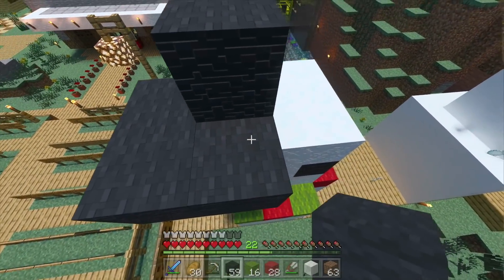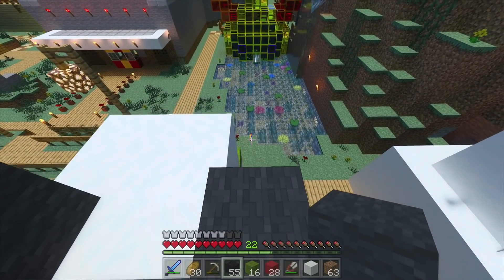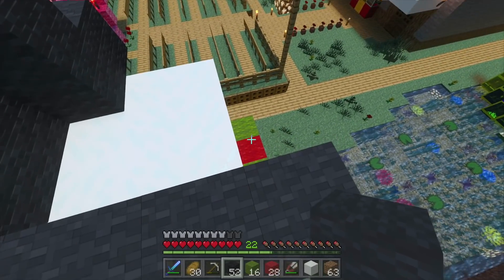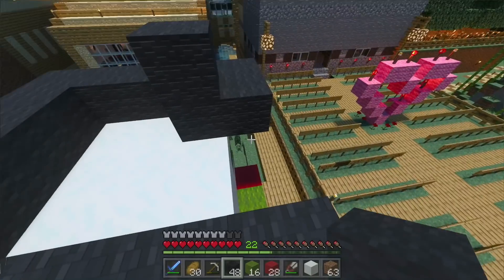And then the top hat is just made out of black wool. I go all the way around the outside like this, and then I'll kind of build up in the middle to make it poking up. And the other thing — so in one hand he's normally holding a torch, and then in the other hand he holds a candy cane.